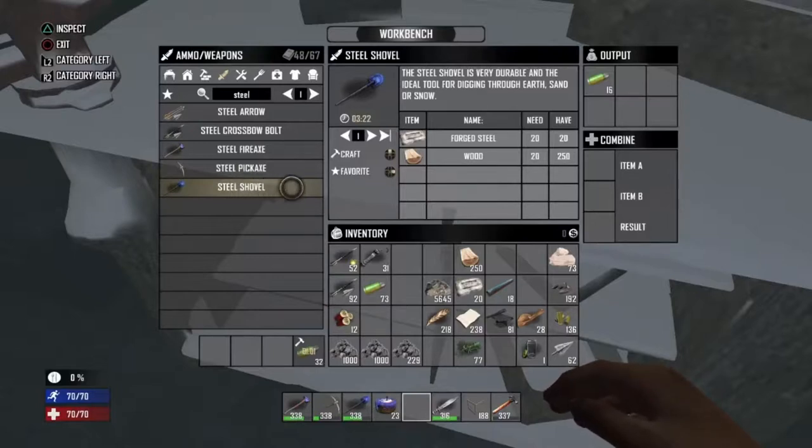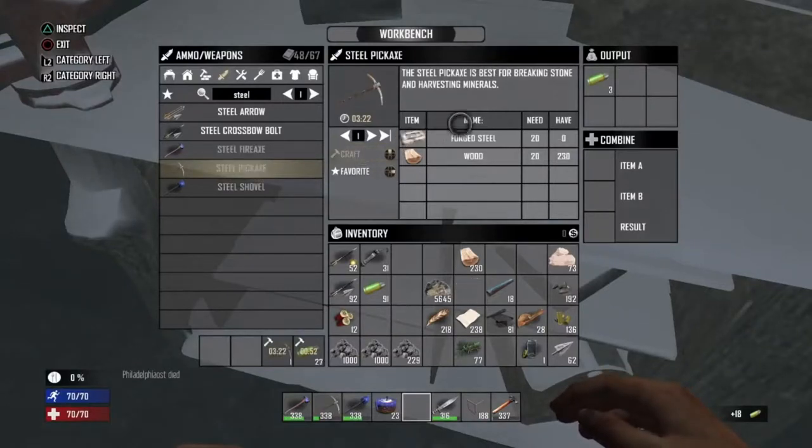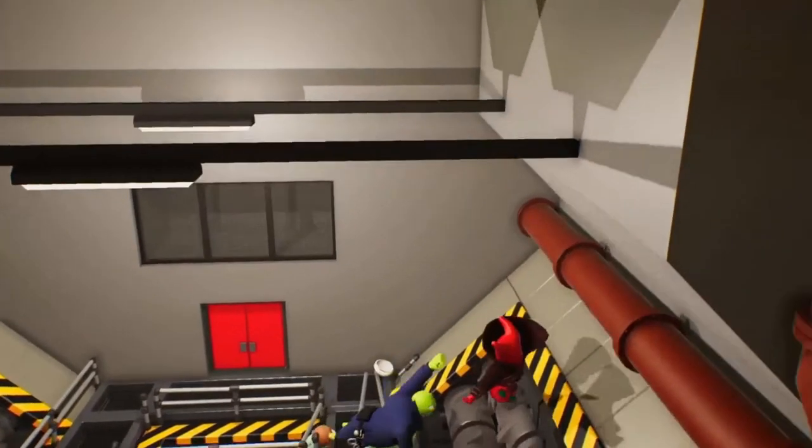To make a steel shovel you need 20 forged steel and 20 wood. To make a steel pickaxe you need 20 forged steel and 20 wood. To make a steel fire axe you need 20 forged steel and 20 wood.